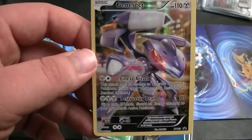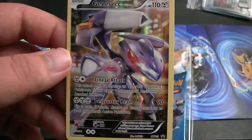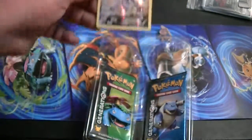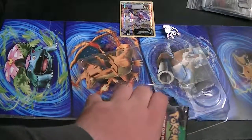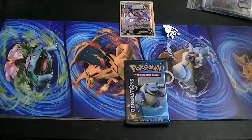It's actually a nice design. I'd have to spend some time reading the text to figure out how good the attacks are. But anyway, we've got two packs — Venusaur and Blastoise. So let's get started with Venusaur.